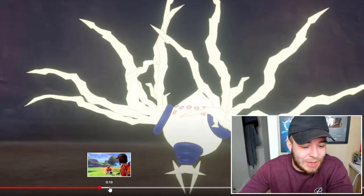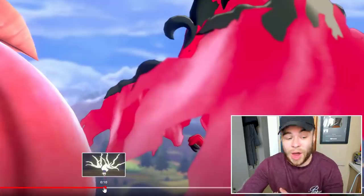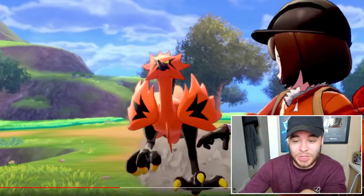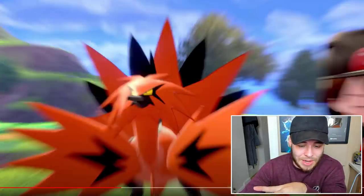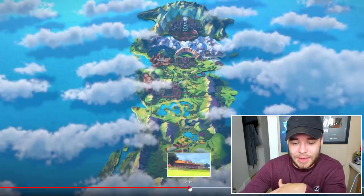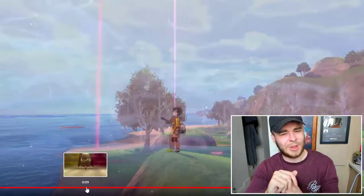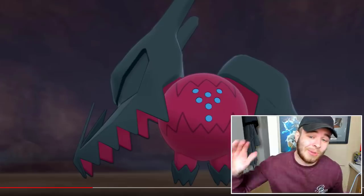Then we have some more gameplay of the legendary birds, which I believe is a cutscene of the Galarian birds — Regieleki and then Moltres. I think this is where they all start fighting. Maybe it's something to do with the tree, and you're watching them all. I don't know if you do something that makes them all want to fight each other, but they are all fighting. After that it goes over to the Isle of Armor, showing Mustard and stuff like that, but it's more legendary gameplay — just a promotional clip overall.